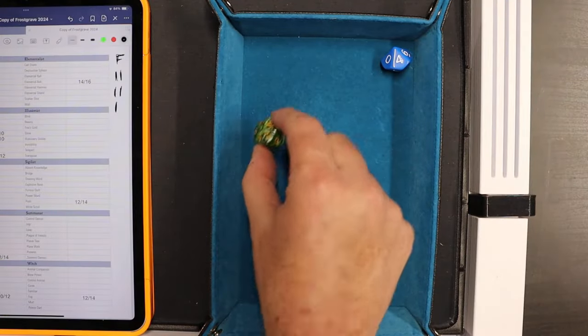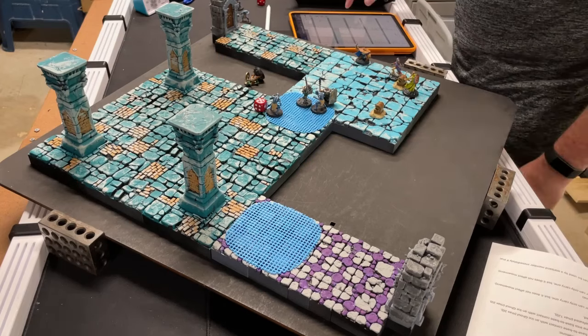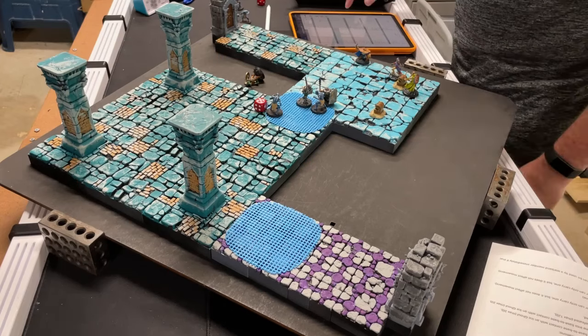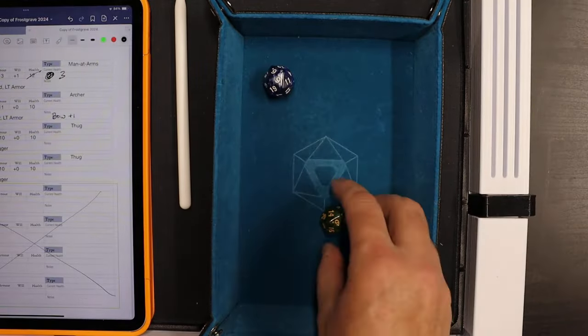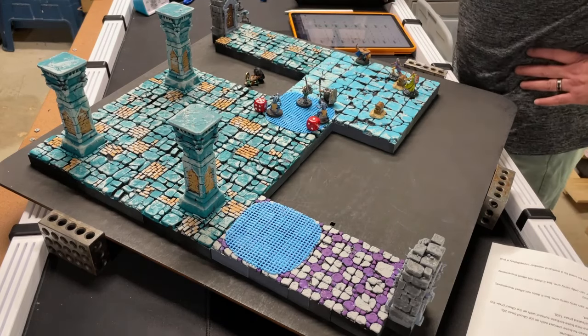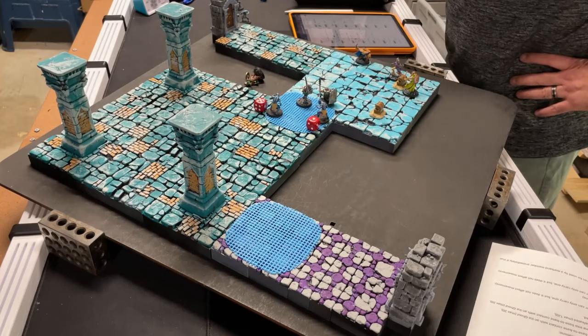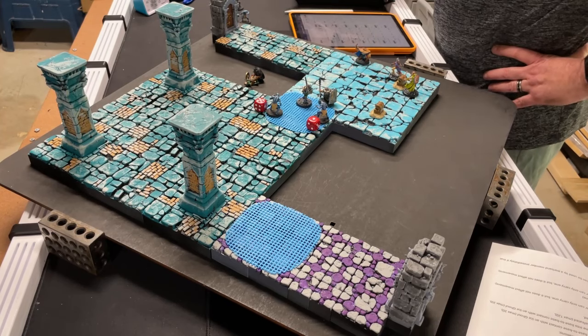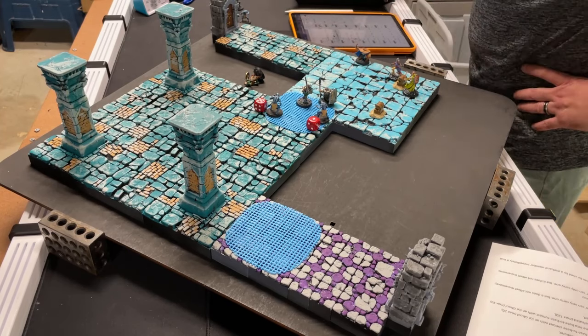Soldier phase: man-at-arms attacks - plus five versus plus two. I rolled a natural one to the ghoul's 17. That's 19 versus armor 13, leaving the man-at-arms with 6 health. He's wounded. Thug attacks: plus four versus plus two. Rolled 9 versus 6 - total 13, one point of damage, and I shove the ghoul away. Remaining ghoul has 5 health, the other has 1 damage on it. End of round three.